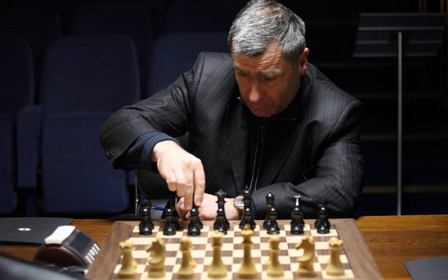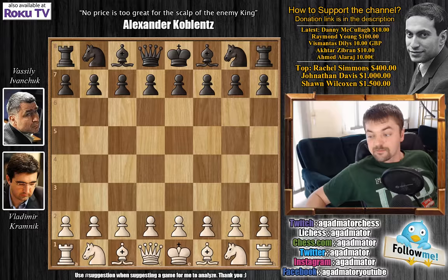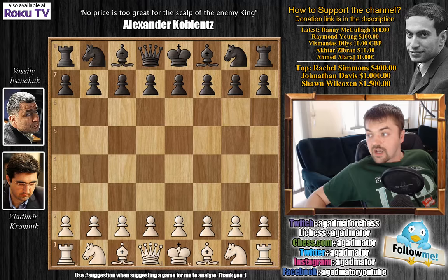Here we have Vassily Ivanchuk, a nice photo of him seemingly channeling his energy into that light square bishop on c8, preparing to use it later. Also we have a very nice photo — it seems that Kramnik and Ivanchuk are both looking at something on the other floor. It's interesting: you can see that Vladimir Kramnik has a glass of water and Ivanchuk doesn't. This is pure psychological warfare, as Ivanchuk is telling Kramnik that he can take him on without any refreshments. And here we have a nice photo of Ivanchuk from the opening.